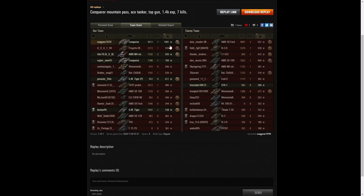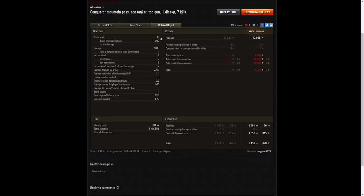1,401 base experience points, 949 to the Progetto, 935 to the Liberté. He fired 19 rounds in that game, got 16 direct hits and 13 penetrations. Damage of 4,013 hit points, all of it at close range. 9 hits received from the enemy, only 2 of which actually penetrated.